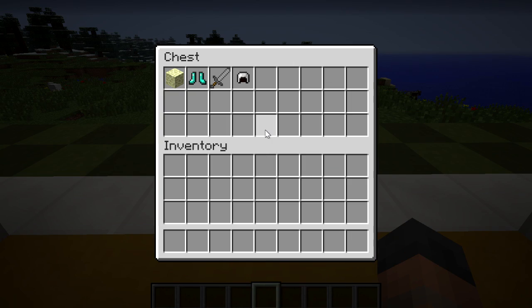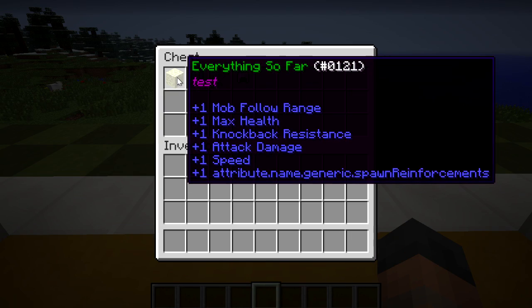So let's have a look inside of this chest here — I've made some example items to show you. This one is called 'everything so far' and what you see here are six different modifiers that have been added to the game. We have mob follow range, maximum health, knockback resistance, attack damage, speed, and then 'attribute.name.generic.spawn_reinforcements'. That last one I think is its codename and for some reason — maybe a bug — it's not actually displaying its name.